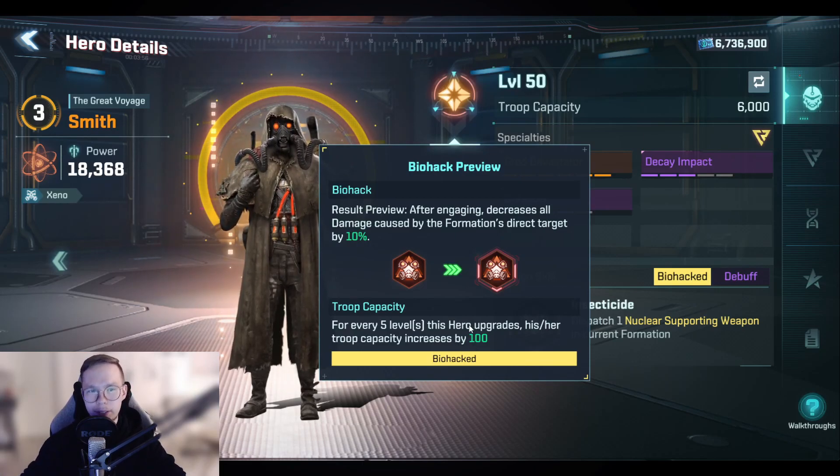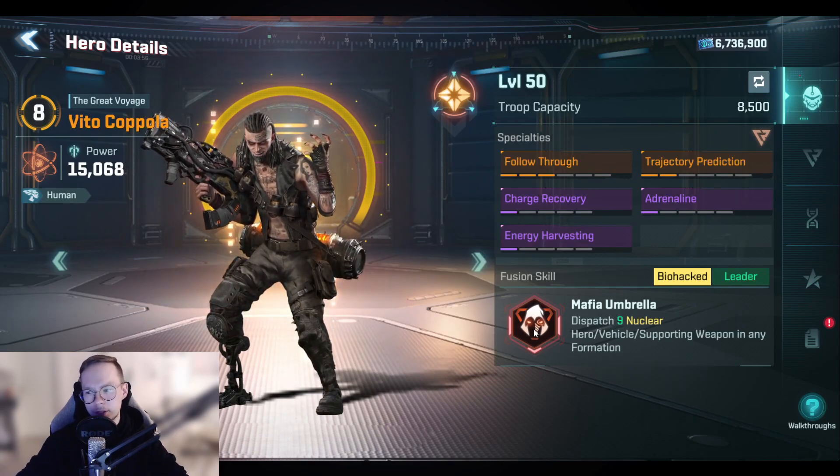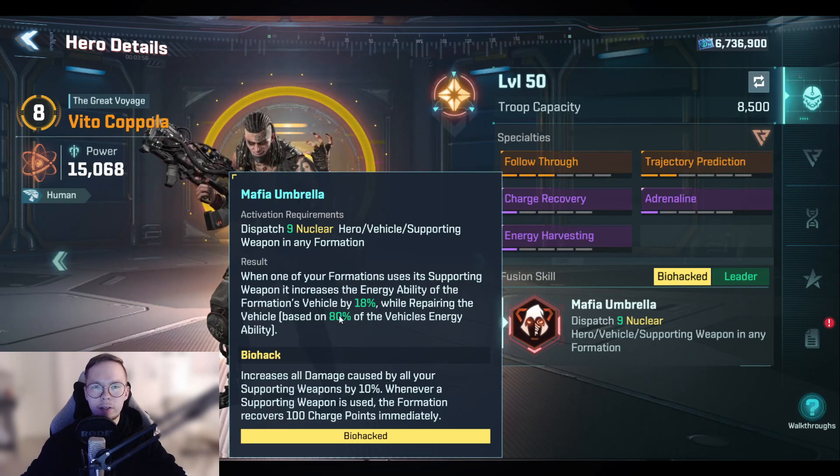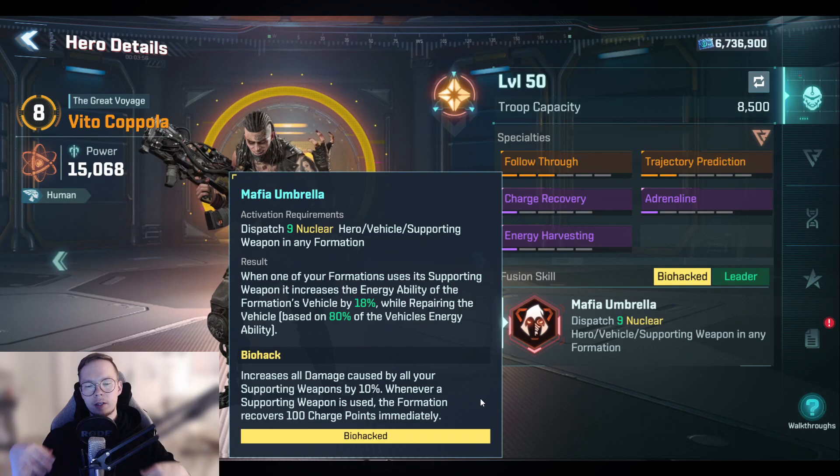Moving back to Vital, I'm going to talk about fusion skills now. Every single hero has a fusion skill — it's the basic skill you have when all your activation requirements are activated. When you biohack a hero you will get a secondary ability, which is your biohack ability.